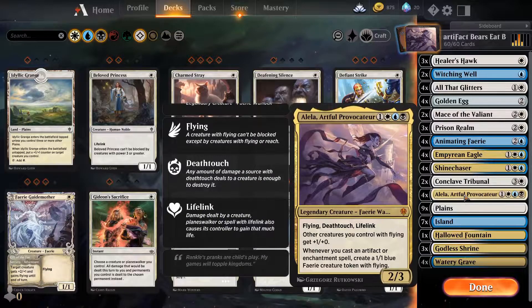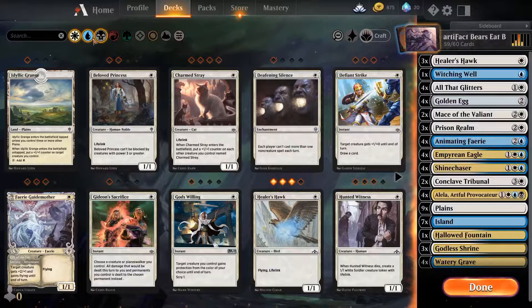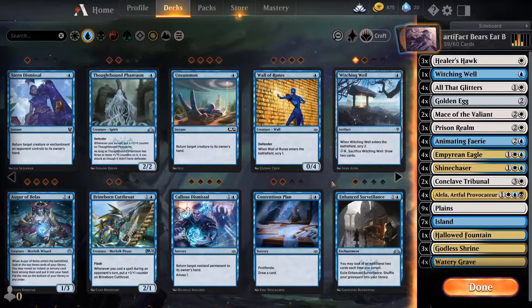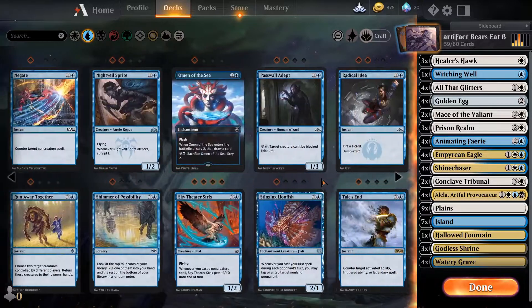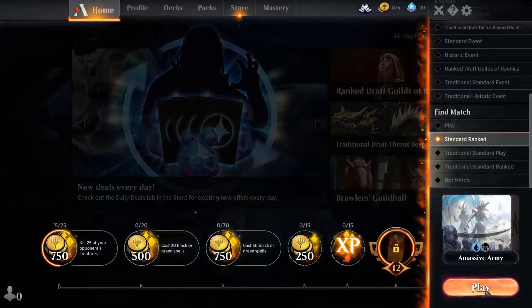And then eventually Alela becomes pretty good. I'm actually going to re-toss in that Omen of the Sea real quick — it hasn't been working out for me recently, but I do actually like the idea. Alright, so done. Let's go ahead and get into a game.